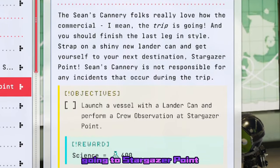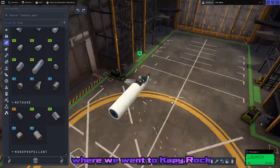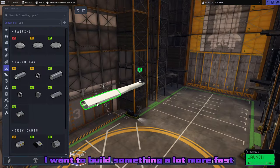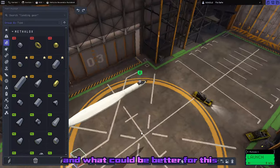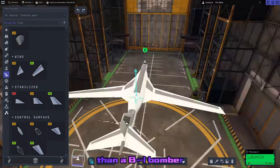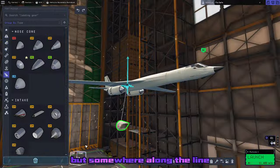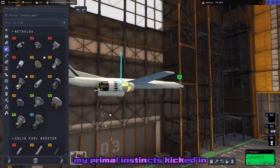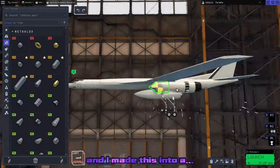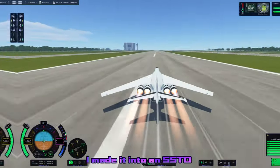Since I'm still kind of traumatized from the three or four hours of flying from the last episode where we went to Cappy Rock, I want to build something a lot more fast. What could be better for a long distance, fast mission than a B-1 bomber? So I decided to build something akin to a B-1A, but somewhere along the line my primal instincts kicked in and I made it into an SSTO. Yeah, I'm not kidding — a B-1 SSTO.